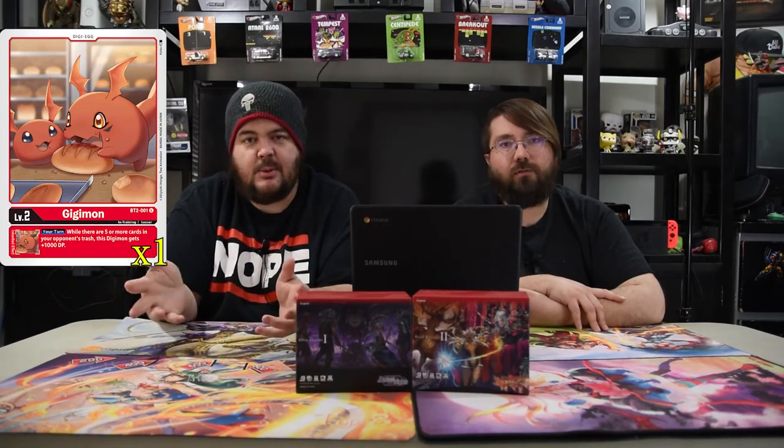So with that, guys, we're going to delve into the security side of things. The egg we're playing is the Gigi Mon. It is just a red egg to be a red egg. It has no other purpose in this deck but to play Gaia Force — and to look cute. That's his purpose.